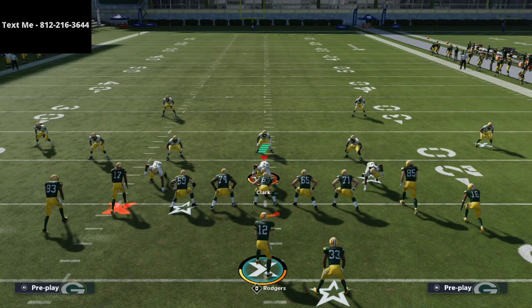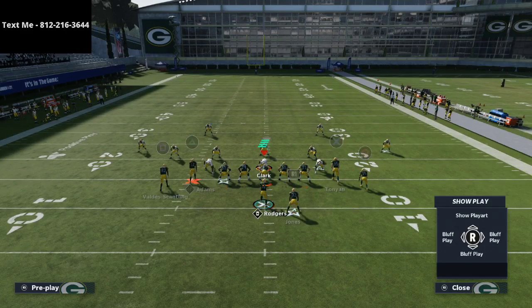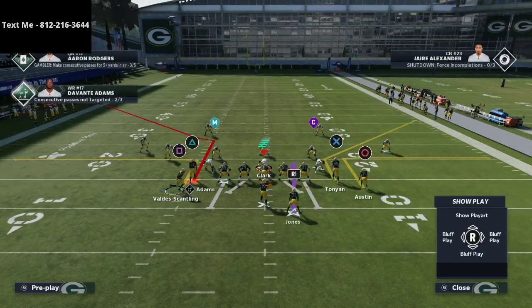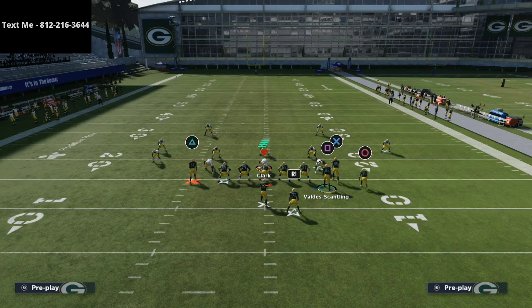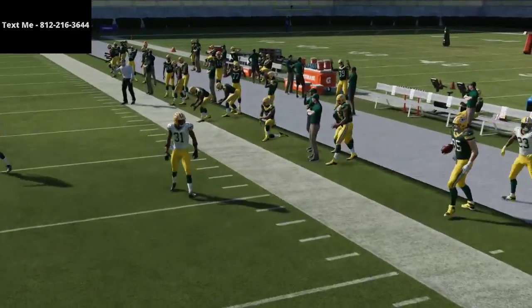Bench is a nice counter play to pair with that concept. If you look at Robert Tunyan, I can smart route his route and it turns him into a sharp cutting slant-out type of route. If you're on the left hash, you could run this to the right and essentially run it exactly like Z Spot. The motion scales over and this setup — with that route to Tunyan — is very, very good.